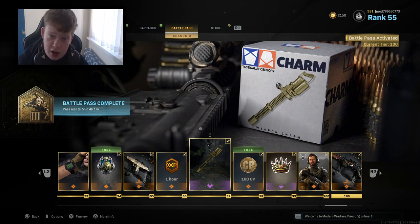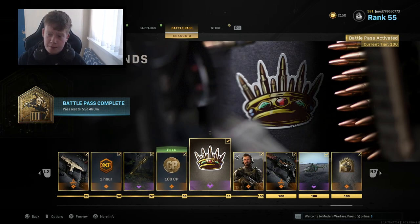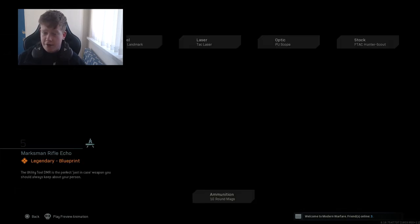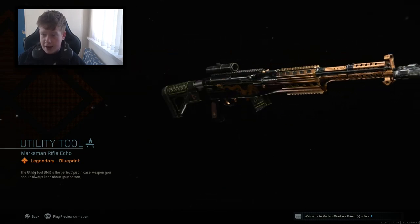We have the Chain Gun weapon emblem, which is a gold minigun. 100 COD points. A Crown of Rounds sticker. Then we have the Alex skin, which is an iconic character from the campaign - off Modern Warfare 2 I think. The tier 100 skin is called Indomitable - pretty cool. And then we have the Utility Tool, which is a variant of the SKS, and it looks pretty cool in my opinion.